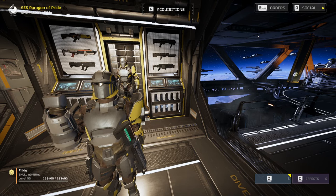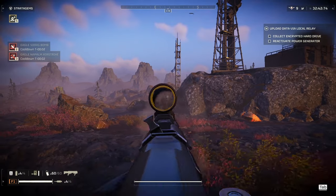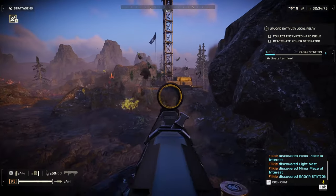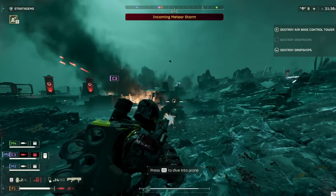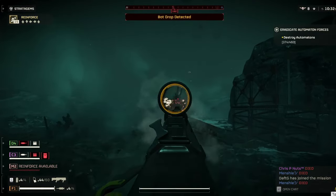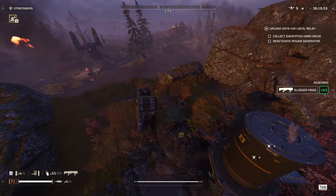Without further ado, let's get right to it. For my primary, I still run the slugger. The slugger has been shadow buffed this patch — they didn't say it in the patch notes. What they said is that they buffed the punisher to have more damage and more ammo, but they didn't say the slugger also got buffed. It now has more ammo: before it only had 40, now it has 60, which is really good. The drawback is that when you get mobbed it's very tough to clear out because it's a pump-action shotgun. For automatons, you don't want to be facing mobs anyway because you will die — 8 times out of 10 you're going to die when you're getting mobbed. For terminids, I'd still use this; I like taking down mediums with it, it's very efficient. For the smaller ones I just use my secondary.